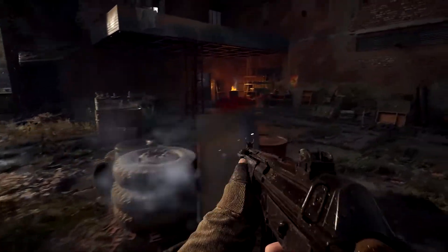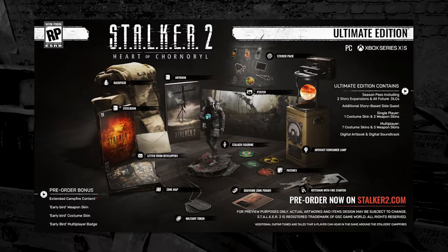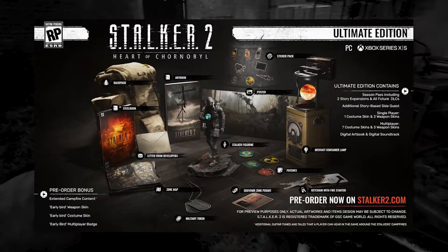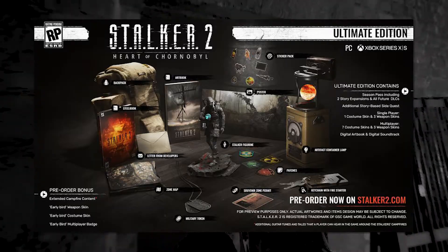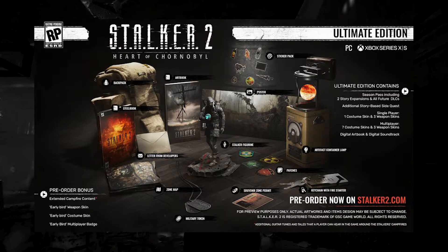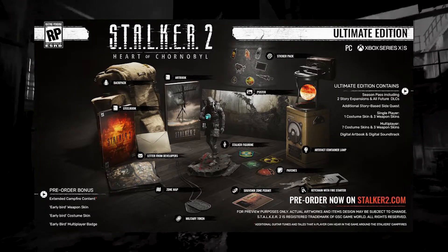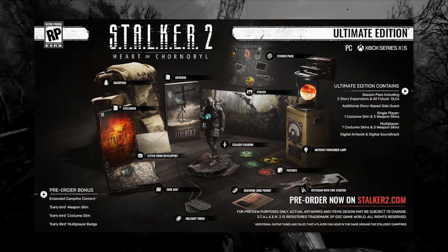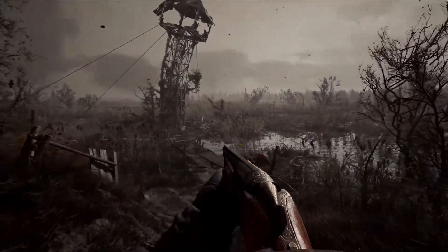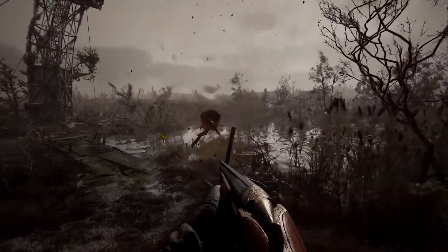Finally, for the ultimate Stalker fan and collector, we have the Stalker 2 ultimate edition for $350. Currently it's not available for pre-order yet, but I'm guessing in the next couple of weeks it's going to be available. And just like most really nice collector's edition bundles for other games, I'm expecting this is going to be really limited, so if you see it pop up as available, I'd probably pre-order it right away if you really want it.